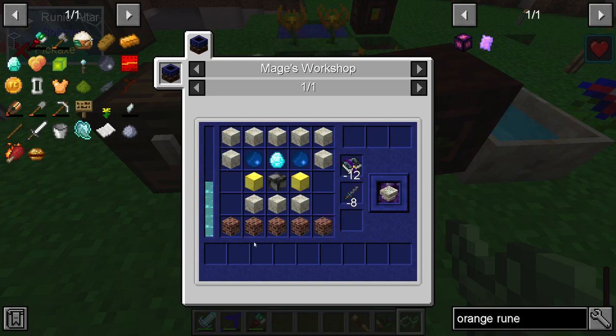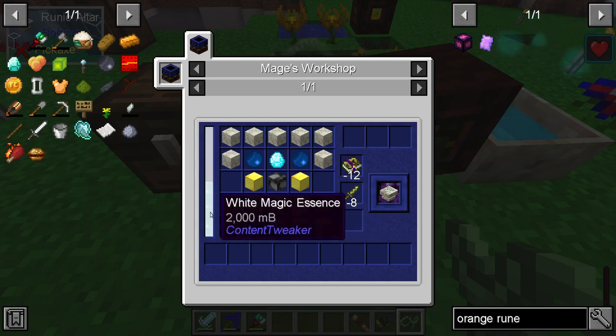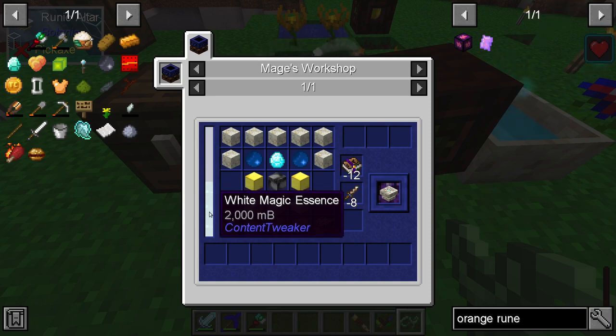A lot of the time I'm just going around using resources that other people have gathered, but I use them to make cool stuff so they don't seem to mind too much. I did need to have white magic essence though, so that was a bit different.